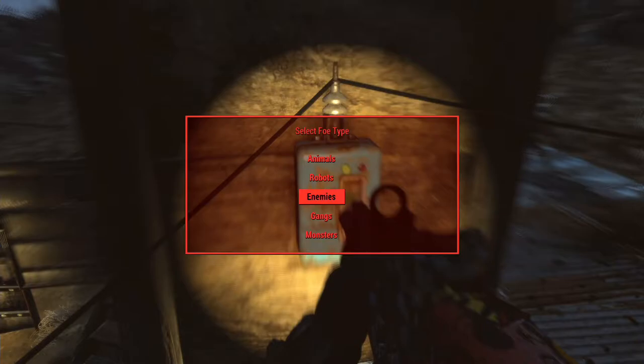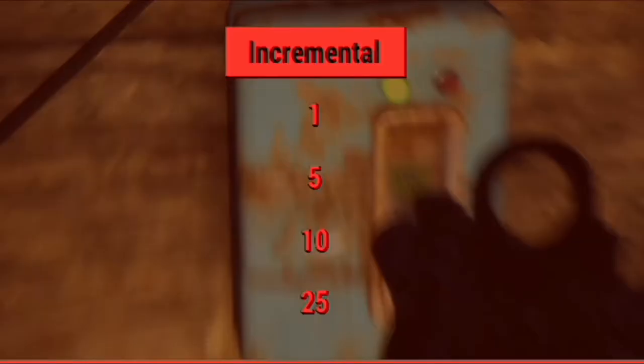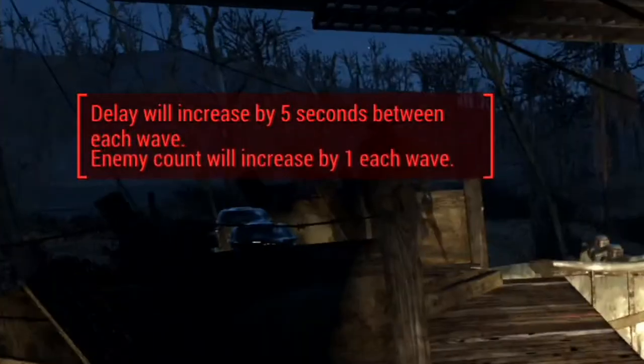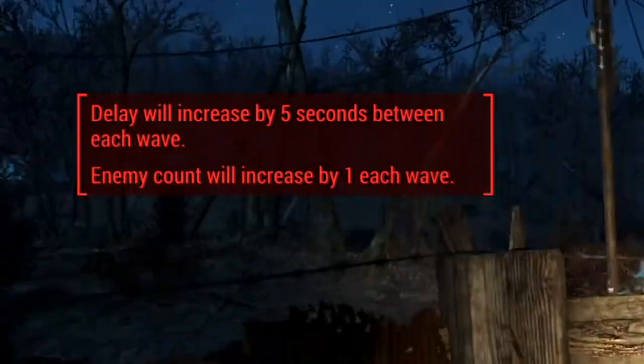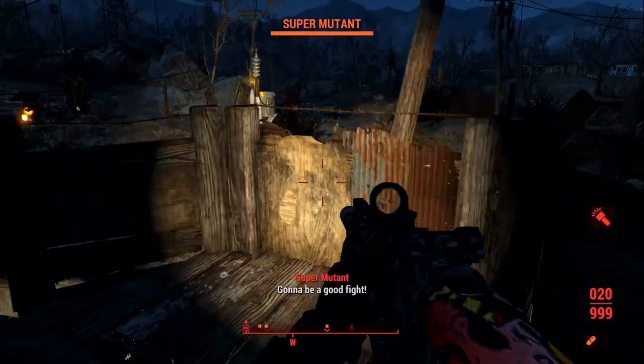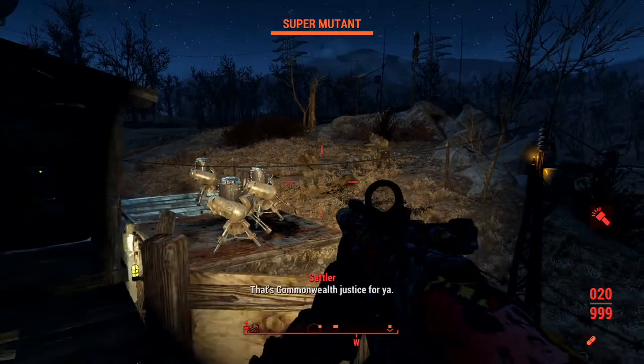We're going to make this insane - make this an actual tower defense game. I'm going to spawn certain units, and the amount is going to be incremental - basically ever-increasing if we select this. Then set the delay to relative for an ever-increasing delay, increasing by 5 seconds between waves. That's all you have to do to make this an actual tower defense wave and make it more difficult each wave.